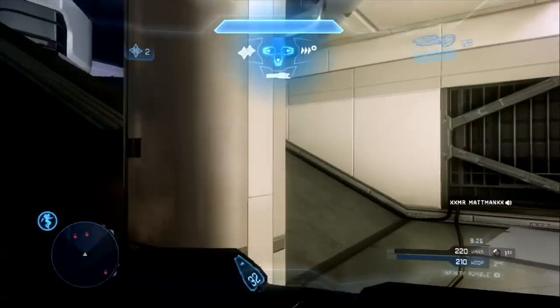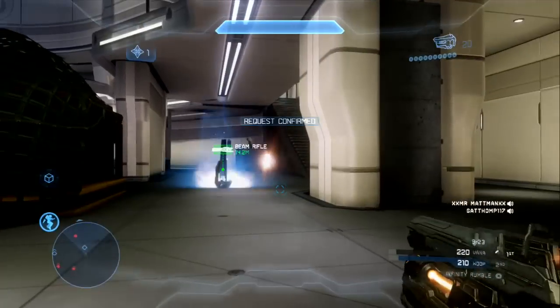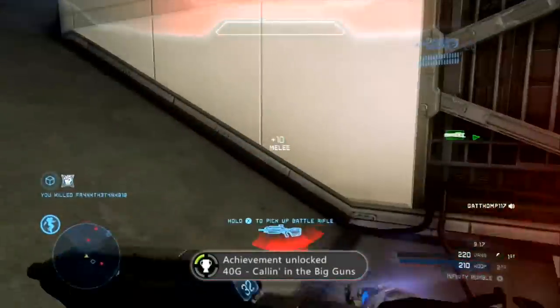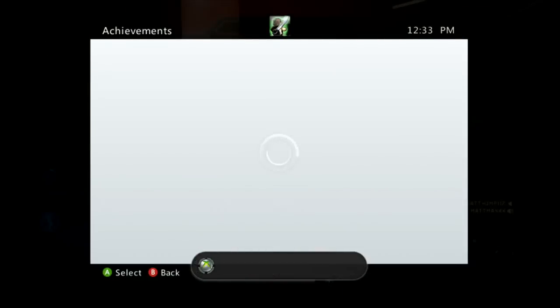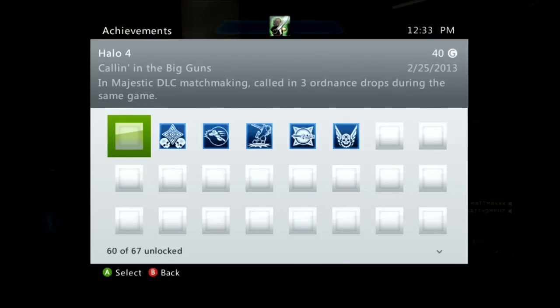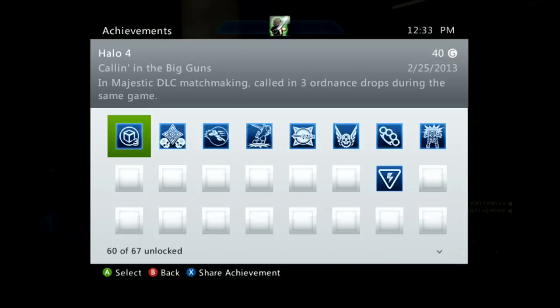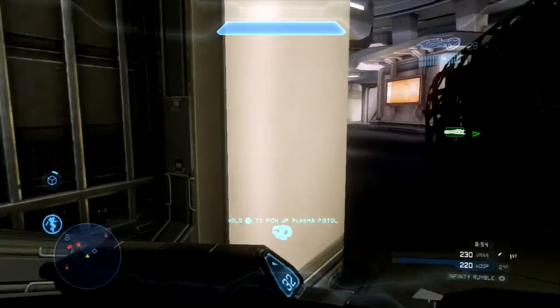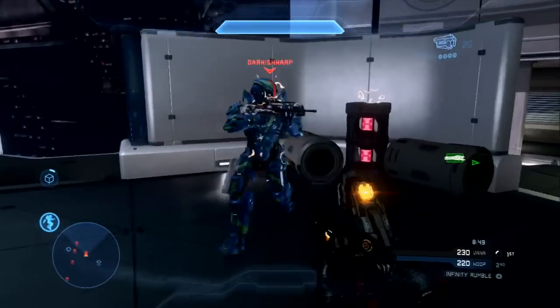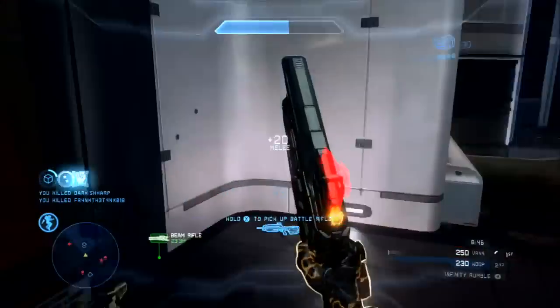I really don't care about gamerscore honestly — I care more about seeing 60 out of 60 achievements. And if you go look at my profile on Xbox Live, you'll see I maxed most of them. Here you can see I got Calling in the Big Guns for 40G's, which is to get three ordnance drops in one game. I honestly don't think you have to be too good at this game to get that, because it seems like I get ordnance drops quite frequently. Just some more insight on that achievement: you can equip the ordnance priority to get them faster — I didn't have that on. So apparently this achievement is kind of easy, because I didn't even have the mod that will let you get it a hundred times more easily when I went for it.